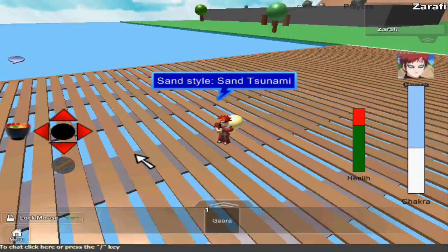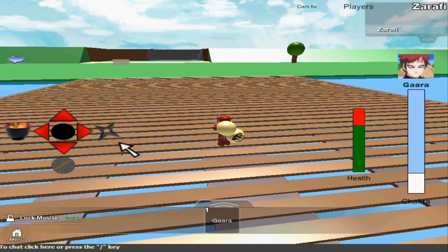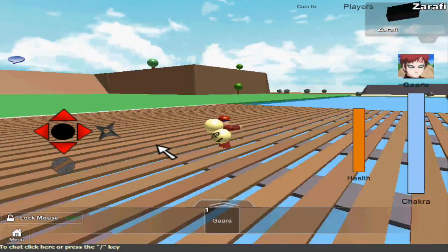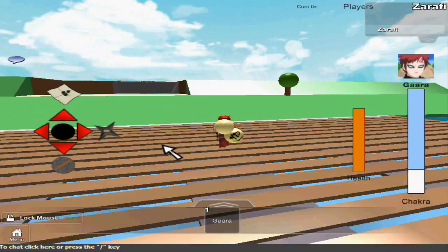I thought the toads were going to freak out and kill me there. Sometimes when you kill people while they're on a summon, the summon will freak out and kill you. It's not so bad with frogs and stuff, but if they have Susanoo and you kill them, sometimes Susanoo can do like 10 front flips and drop kick you. It's really funny to watch.